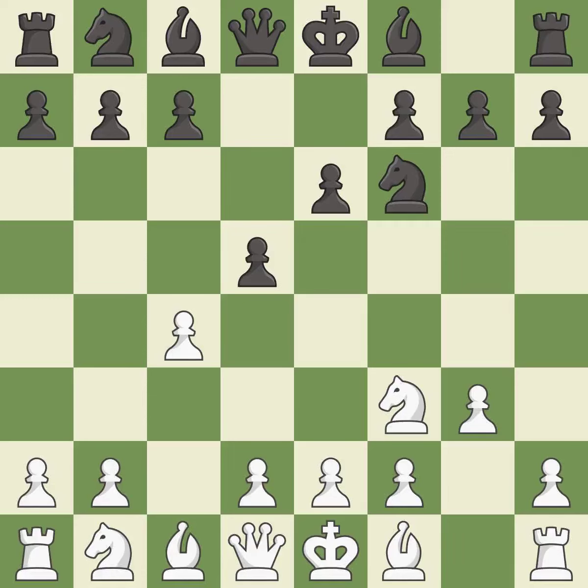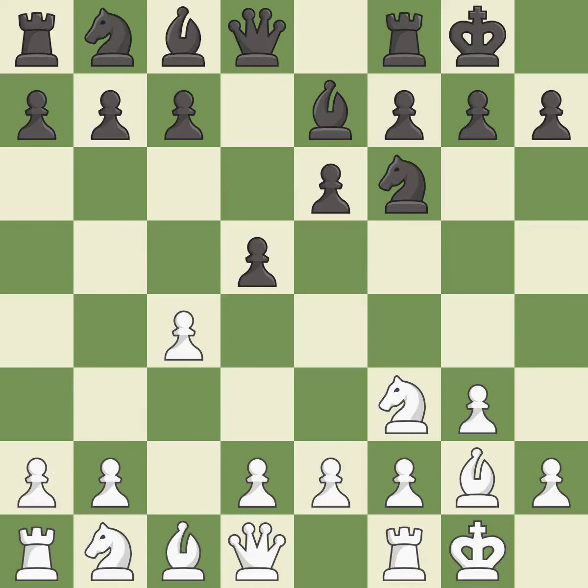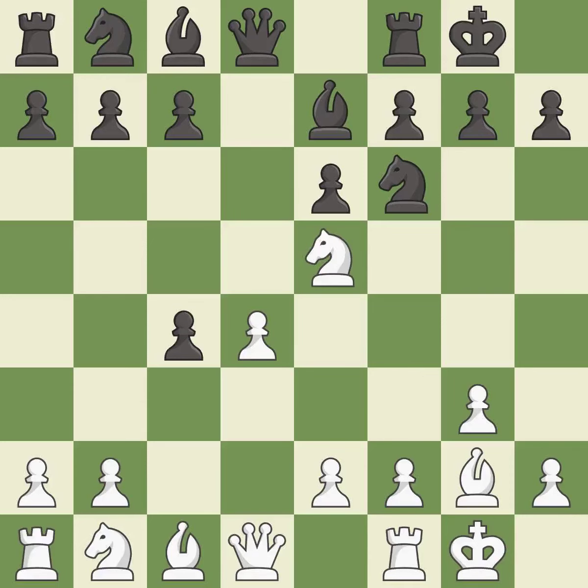d5 takes space in the centre and attacks the c4 pawn. This develops the bishop and gives it scope on the long diagonal. Bb7 develops the bishop toward the centre, supports the knight on f6, and prepares castling. Castling gets the king out of the centre and activates the rook. d4 gains space in the centre, prepares to develop the dark-squared bishop, and controls the squares e5 and c5, threatening to win a pawn.